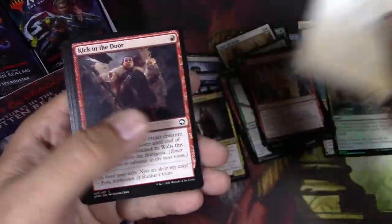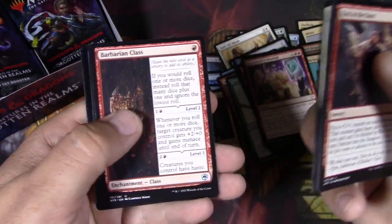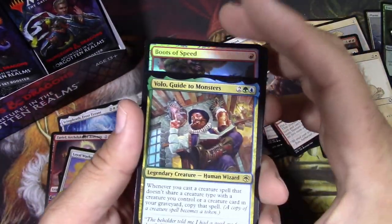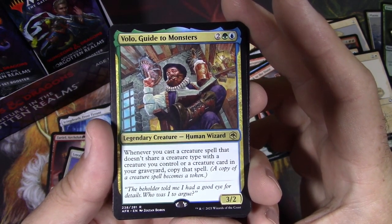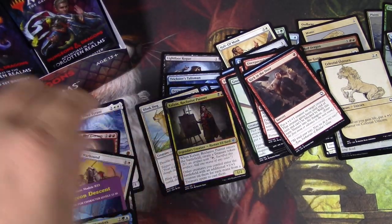And I've got a Linocorn. Kick in the door. Innkeeper — he's good. Volo, Guide to Monsters. I haven't played with him yet. I feel like you could actually make a pretty decent deck around him, probably in Commander, where everything in your deck is a different creature type. It'd probably be a little hard to pull off.